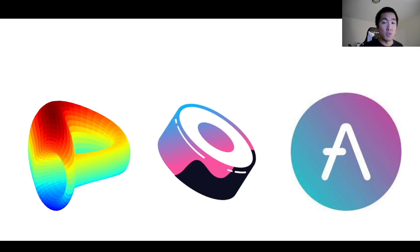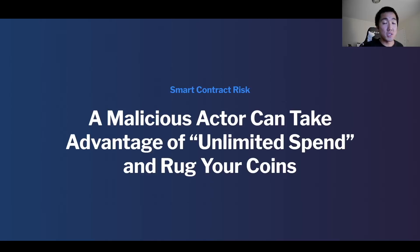But what if you're interacting with a smart contract of some random degen farm or a speculative project, and you don't really understand reading code? In that case, there are bad things that malicious actors can do. A malicious developer can take advantage of this unlimited spend approval and potentially rug your coins.